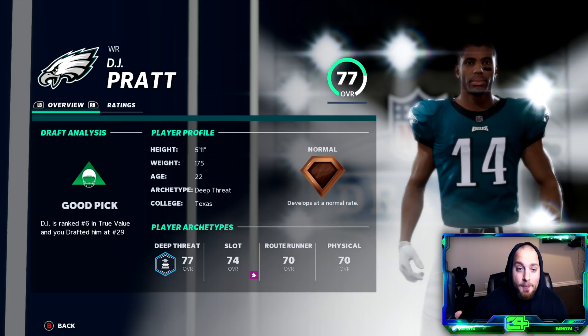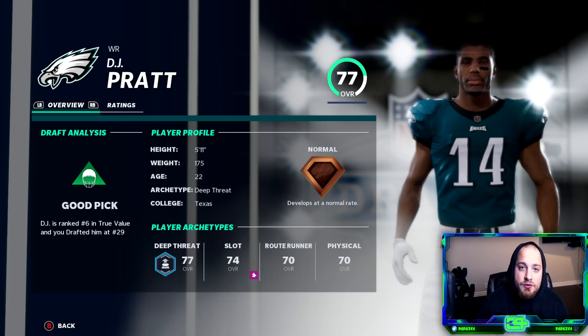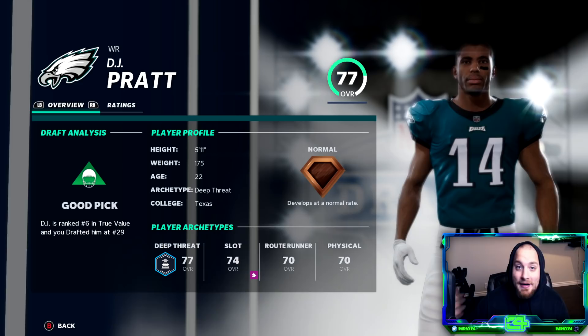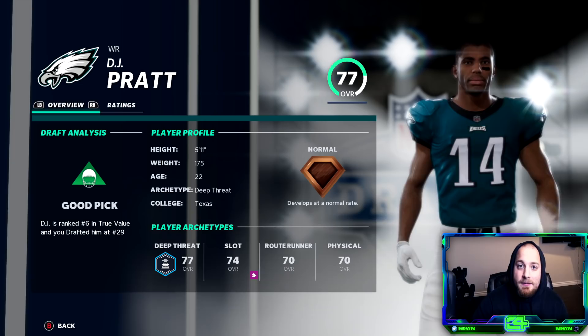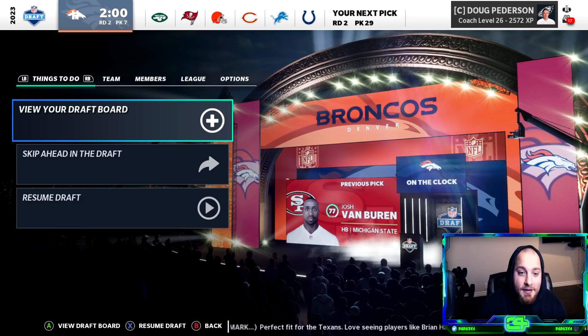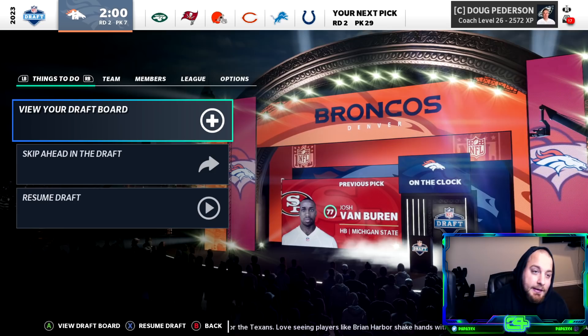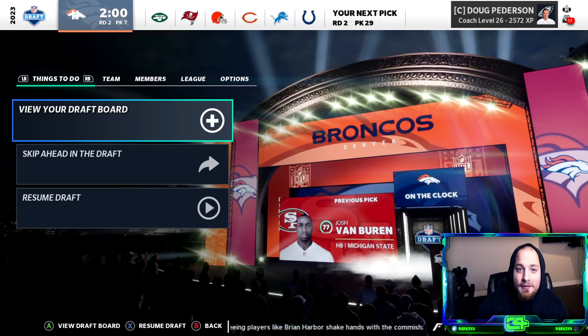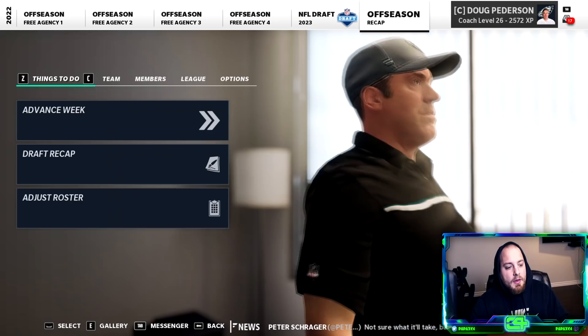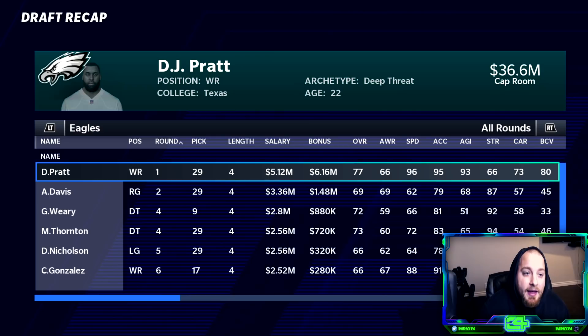I want to look at the top 10 players in true talent in this year's draft — what are their dev traits? If you're telling me the top 10 players in the draft, they should all have dev traits. My gut says less than 50% — five or less will have dev traits. We'll find that out at the end of this draft. Van Buren would be way too much to trade up for, given that he would clearly be running back two behind our X-Factor Miles Sanders.